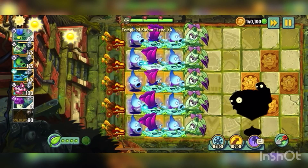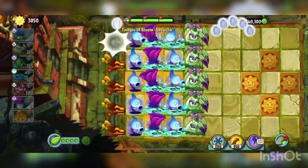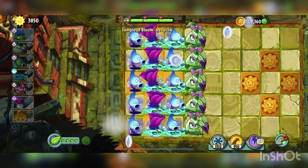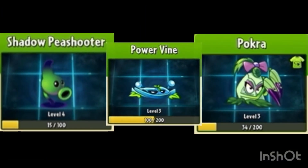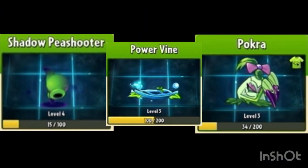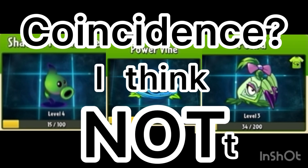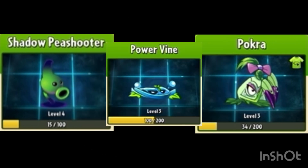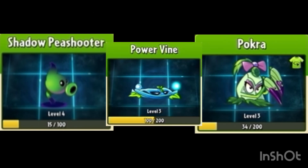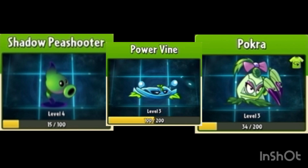And in true ancient ruined temple fashion, our reward for not dying is receiving money. You know, all the attacking plants I used have the letters O and P in them. Coincidence? I think not. Anyway, next time I'll be taking on Far Future, which is kind of the polar opposite of this world, because it has a lot of zombies with insanely high health. Thank you for watching, and I'll see you guys next video.